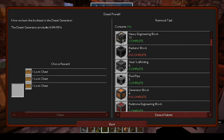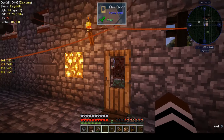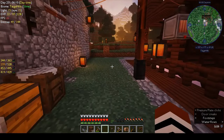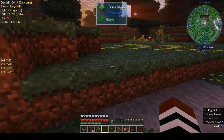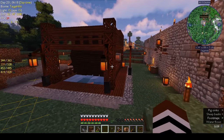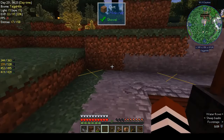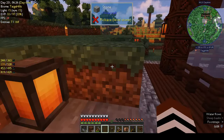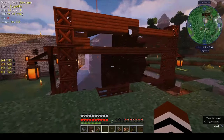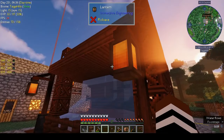Next time we can look at the diesel generator, because that's probably better than having our water wheel. Even though the water wheel looks pretty cool — it looks nice, but it's a water wheel. So we can look at getting diesel power, but it does look pretty. The lamps are a nice touch.